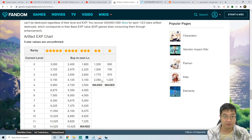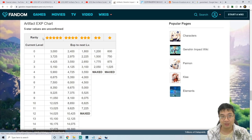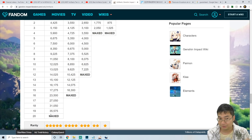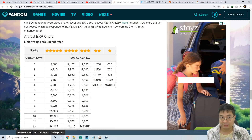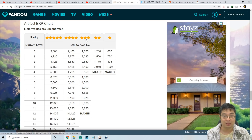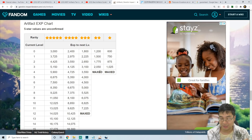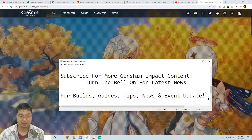Before we finish, if you're not sure about the level cap for each artifact rarity, you can check the fandom wiki. Five-star artifacts have a level 20 cap, four-star purple artifacts are capped at level 16, three-stars at level 12, and two-stars and one-stars are always capped at level 4. Keep that in mind.